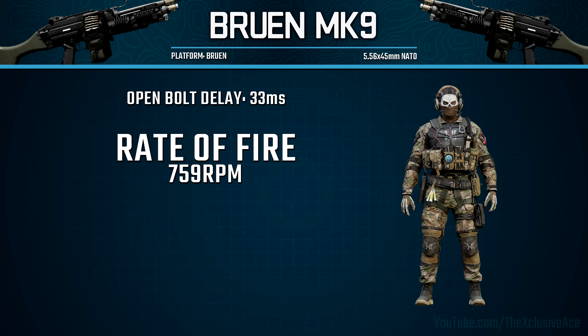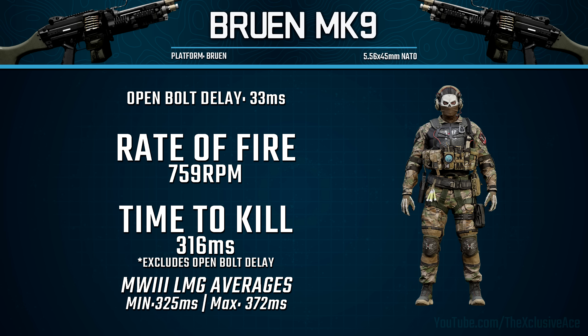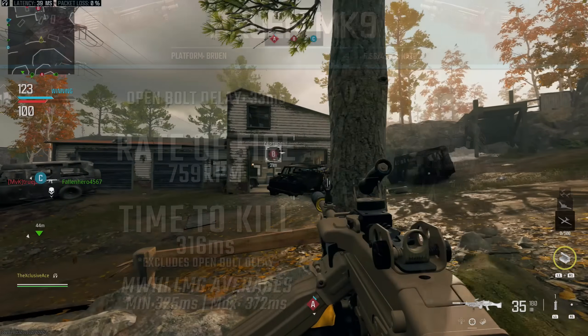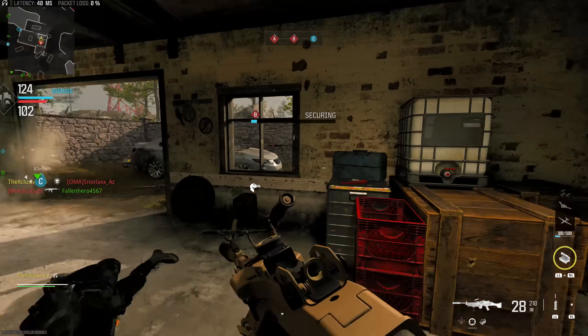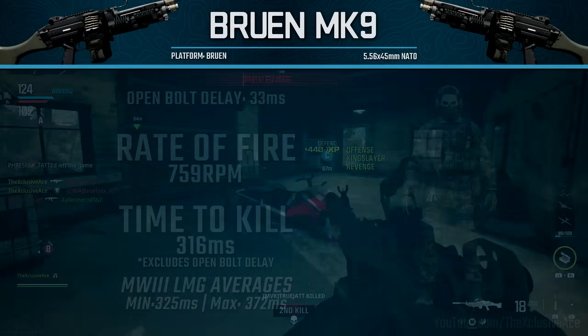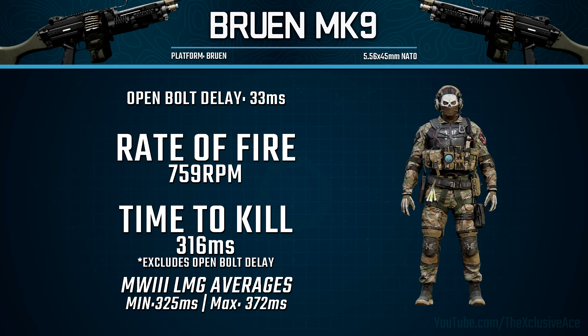What the open bolt delay means is every time you pull the trigger it will take 33 milliseconds before the gun actually fires. For our time-to-kill potential, with a five-shot kill we're killing in 316 milliseconds, which is okay — a little bit better than average for LMGs up close, but you are going to be outgunned by most assault rifles and SMGs. This excludes the open bolt delay, so you may want to add that 33 milliseconds for your true TTK. If we get that four-shot kill by mixing in two headshots, we'll be killing in 237 milliseconds.